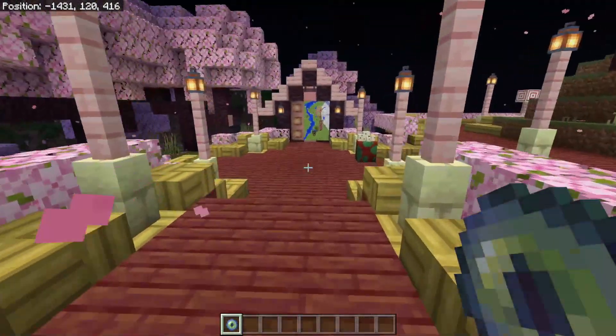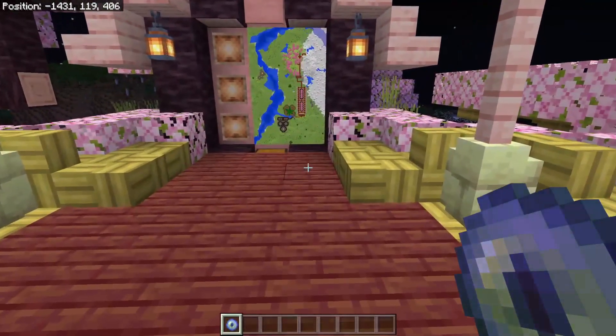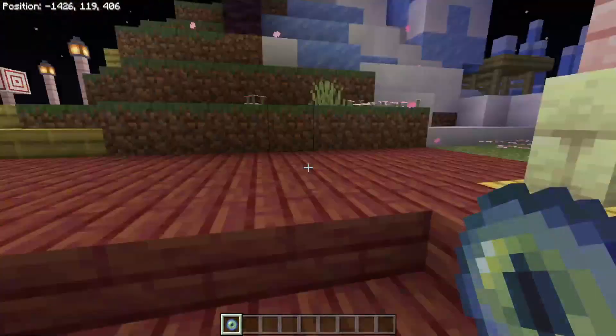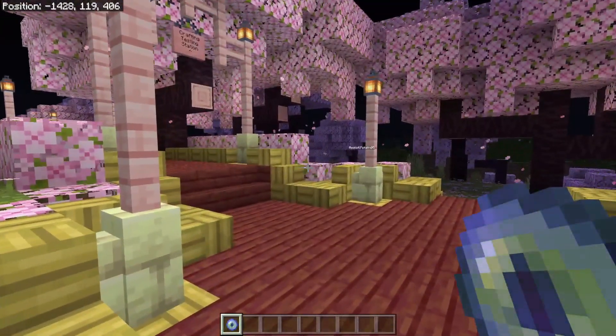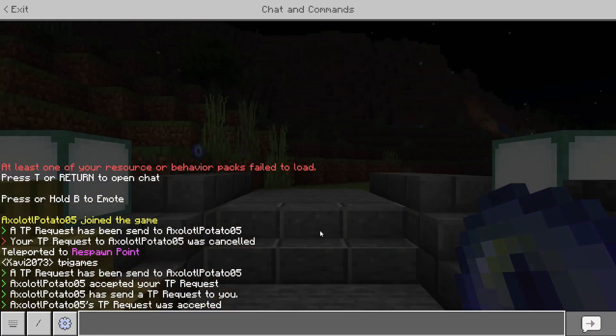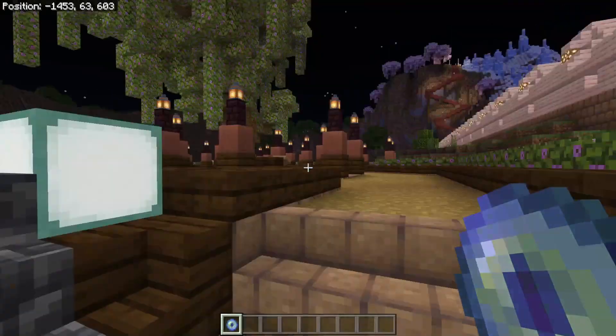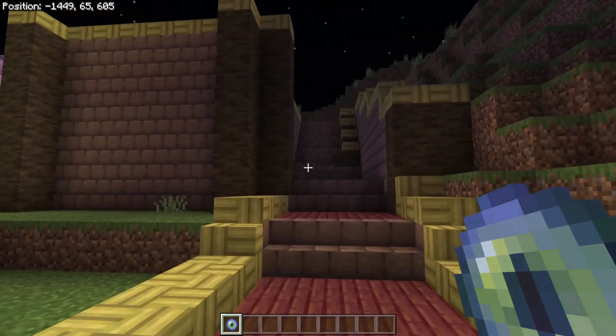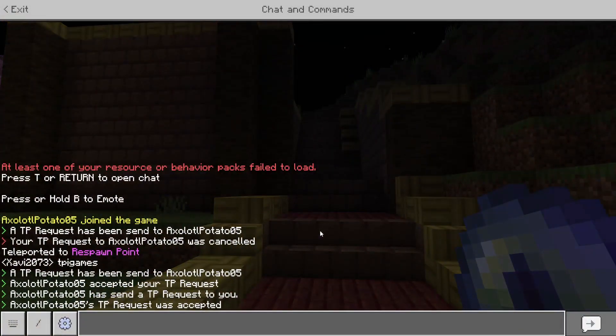You can also use this in a minigame lobby where you want people to go to a specific location. Type 'tpi.games' and it teleports me right back to the minigame lobby — which is where I started the video.